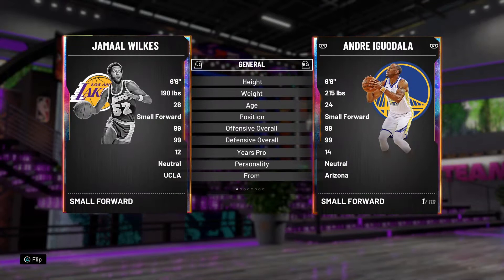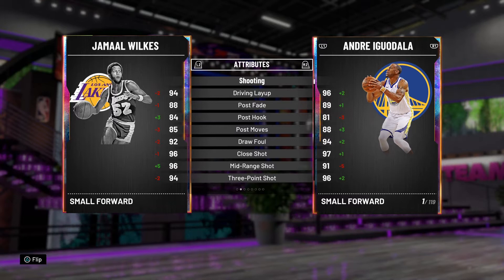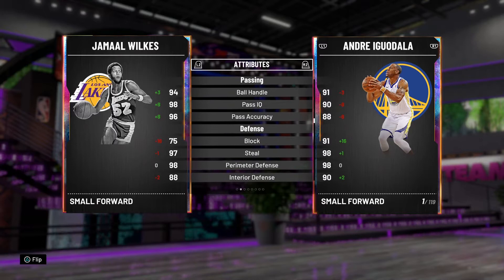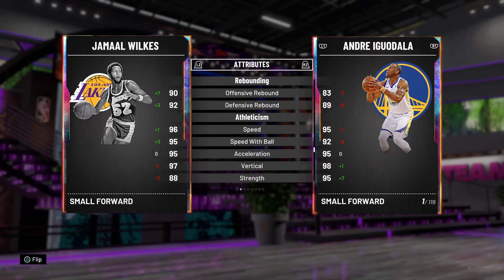Stats wise, he looks really good. 6'6", so decent height — pretty average height for a 2 guard. It's really nice he can play 2, cause if he could just play a 3 in power 4, that would suck. Decent fade, good 3 point shot, good mid, great driving and standing dunk, good free throw. Good ball handling, passing, outstanding defense on the perimeter. He has a really high contest, steal tendency, pass interception — so that's all good.